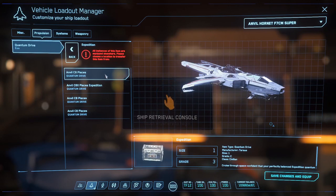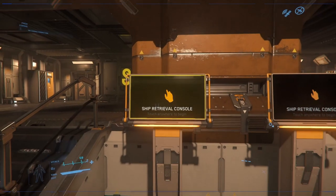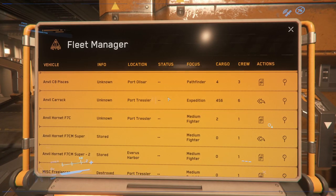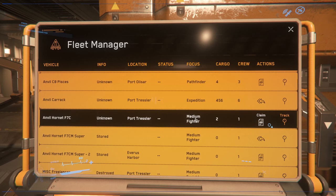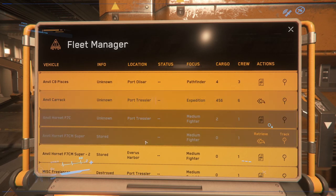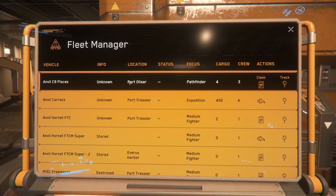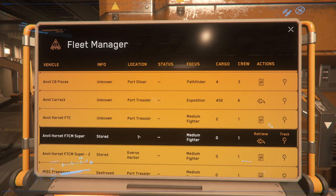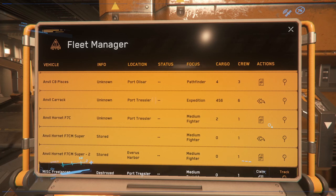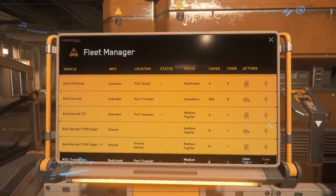I have no idea what's going on anymore. When I look at the ship retrieval menu, a few things I realized: I got my Anvil Carrick pulled out and landed here, it shows up as unknown at Port Tressler. I have the Anvil Hornet sitting on the pad right now, which is why it says 'claim' versus 'retrieve'. Then the Super Hornet is stored at Everest Harbor but on claim because it's not at this station. We have the Pisces stored — well, unknown — at Port Olisar with a claim. So there's a duplicate Super Hornet with no location, and one destroyed. So I've got an Anvil Pisces, a Carrick, a Hornet, two Super Hornets apparently, and a Freelancer.